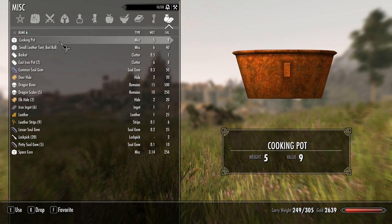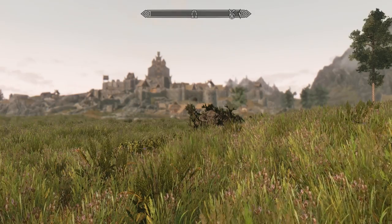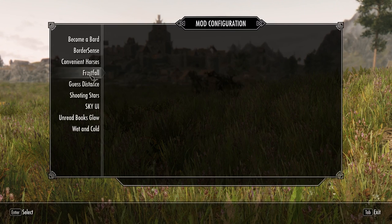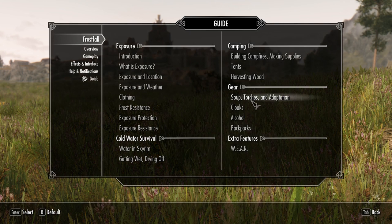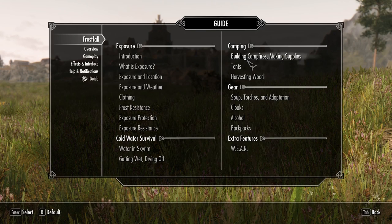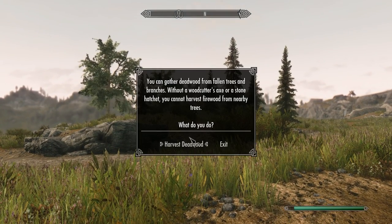How do you make a tent? I've got one — do I just click on it? All tents are created at a tending rack and can be purchased at most general goods vendors. That doesn't tell me how to make one. Maybe you need to make the campfire first and then make the tent — I'm not sure. That's something I'll worry about when it actually gets cold.